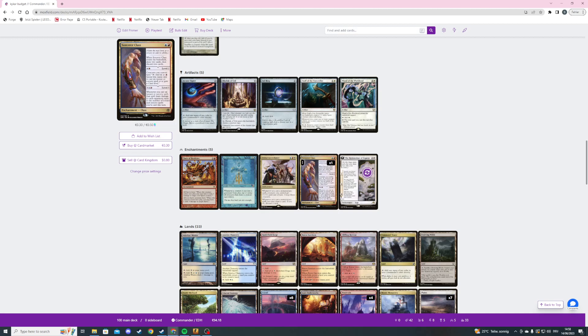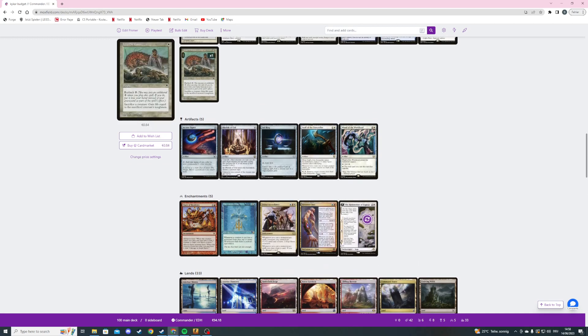This can actually get crazy with Worthy Cause since we might be able to cast it a ton of times. Then the last non-land card is Restoration of Eiganjo — on ETB we can search our library for a basic plains and put it into our hand. Chapter two: we may discard a card, and if we do, put a permanent card from our graveyard with mana value two or less onto the battlefield tapped. The last chapter flips it into a 3/4 vigilance fox monk that creates a 1/1 colorless spirit token whenever it blocks.